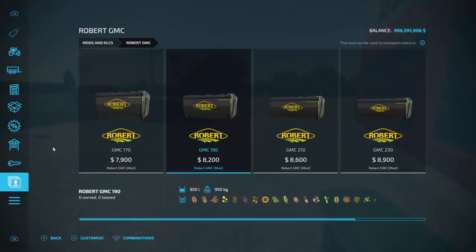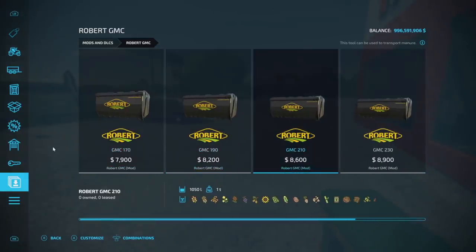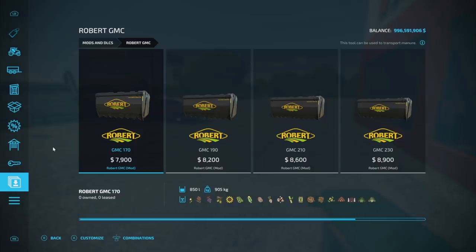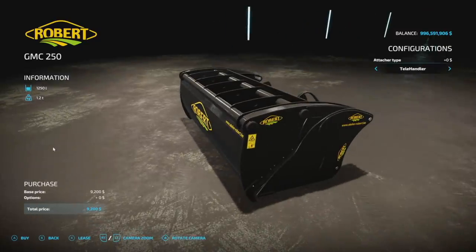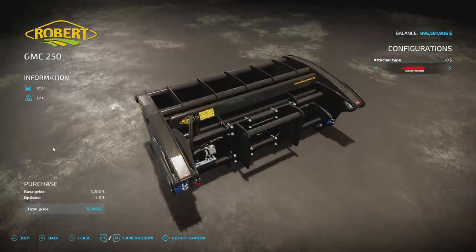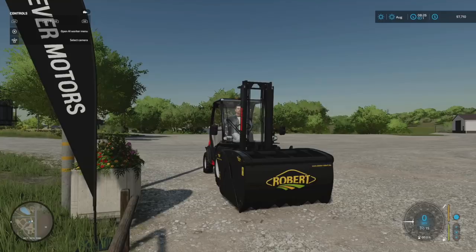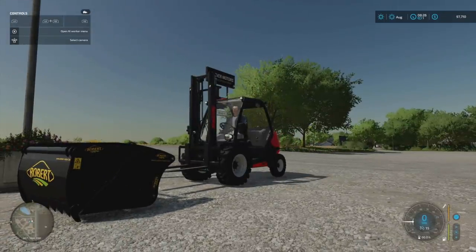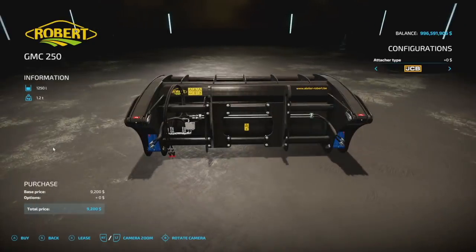Next up for all platforms we've got the Robert GMC, and this is five different manure buckets that are quite literally the same design but slightly bigger — 850, 950, 1050, 1150, and 1250 liters. They do have different attachers: Manitou telehandler, front loader, Stoll front loader, JCB, skid steer, and wheel loader. Just make sure you choose the right one for your setup, as there are quite a few differences between them.